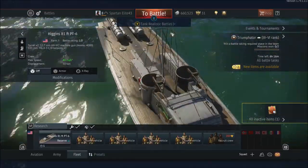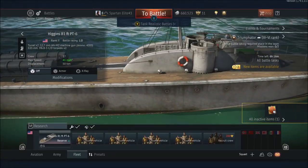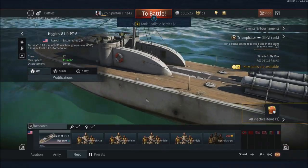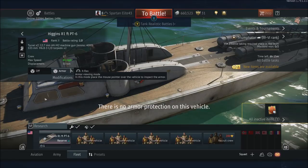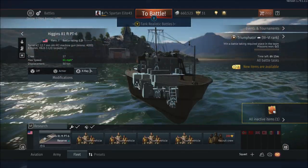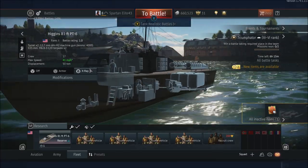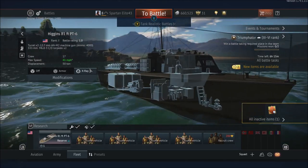It's just a little PT boat with a little gun on the front. Let's be honest — it's got little guns. So you want to try to torpedo people with this boat if you can. It also doesn't have any armor — there is no armor protection on this vehicle. If we x-ray it, you can see where everything is. I love the x-ray view! You can see the fuel in the back, you can see the motors here — three engines. Pretty awesome.